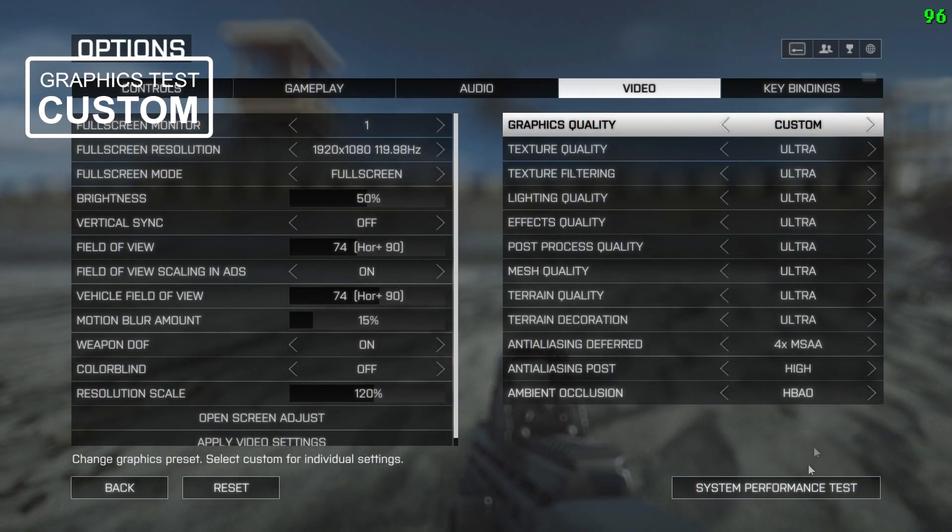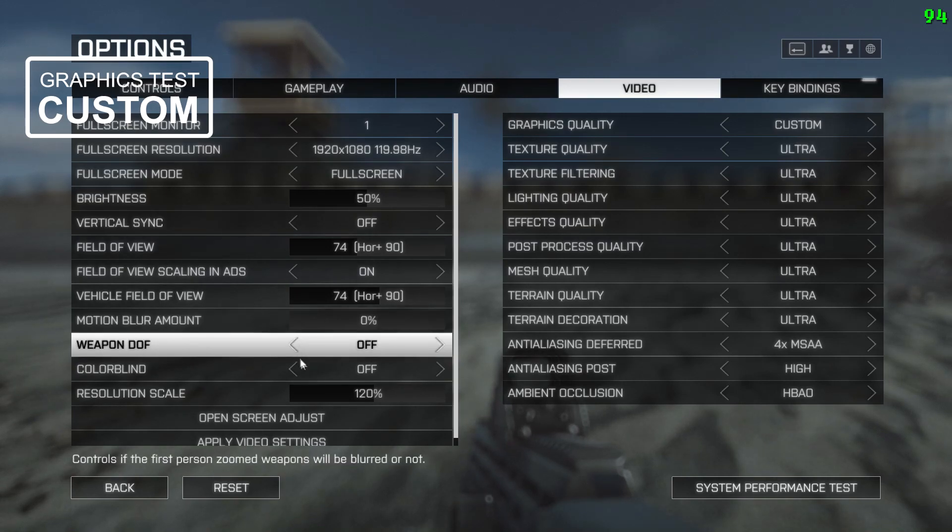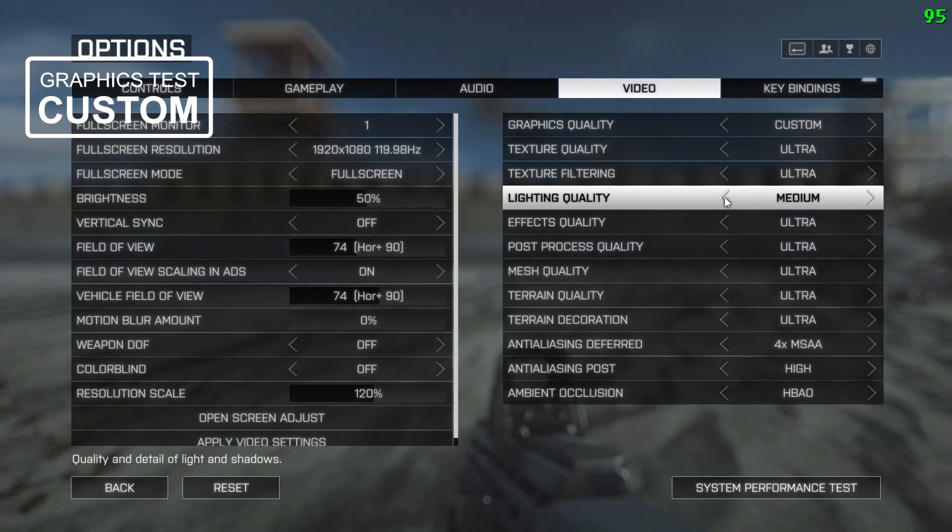The custom settings are a bit more complicated. These aren't the best settings for frame rate — I'm not attempting to get the lowest frame rate. What I'm attempting to get is a really good frame rate with really good graphics. I've got my field of view at 90, motion blur off, weapon DOF off, and resolution scale at 120% so it's going to be doing a bit of work but not too much.